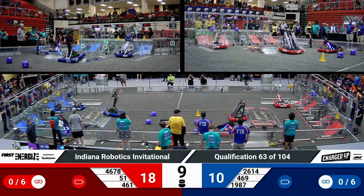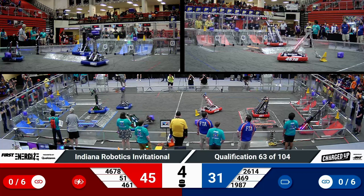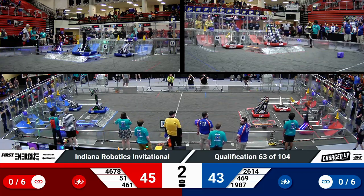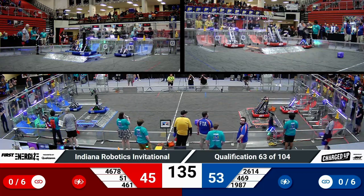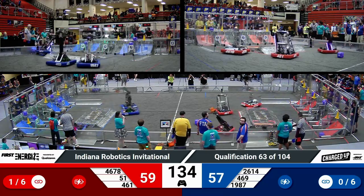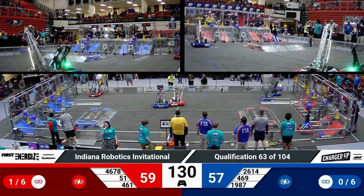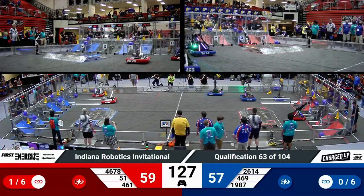We have two Blue Alliance robots crossing into the center of the field, now a second for the Red. Wings of Fire crossing in, picking up their second game piece. We've got two robots both going for additional game pieces here on the Blue side of the field. A little bit more success on Blue, Red leaving one game piece stranded, but Red with the lead coming out of Autonomous, 59-57.